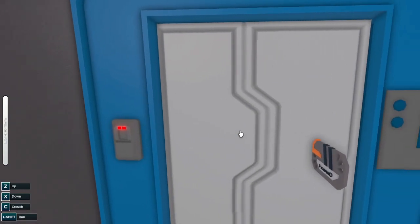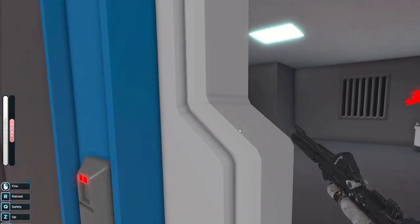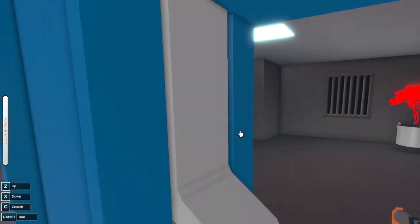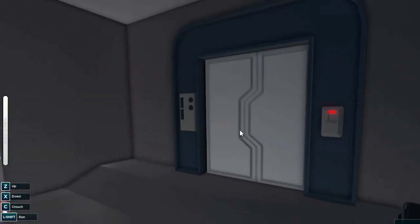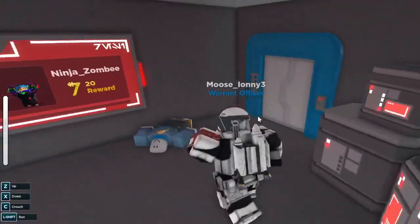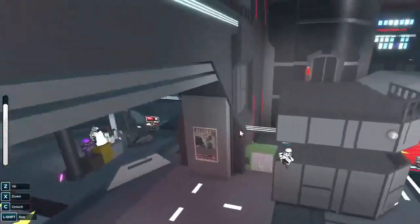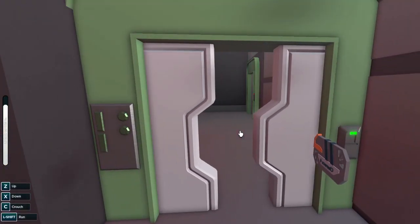And then this is the clearance three door here — this is what the new clearance three door looks like. This is what the new clearance five, or reactive clearance, looks like. Those are what those doors look like. And then over here, this is what the clearance two door looks like.